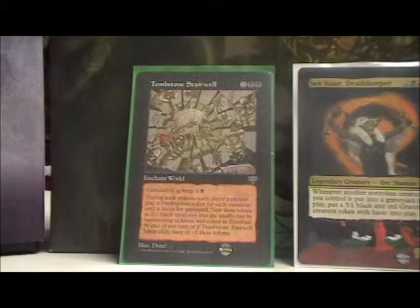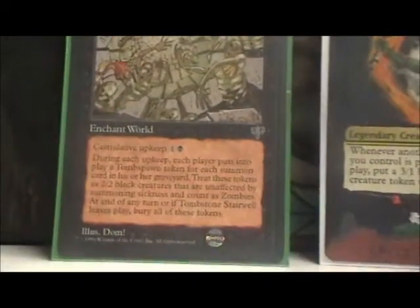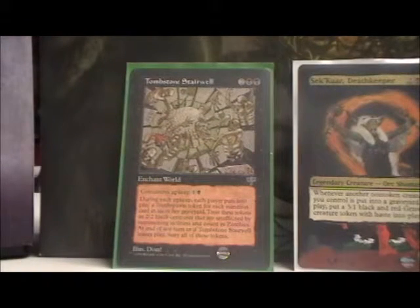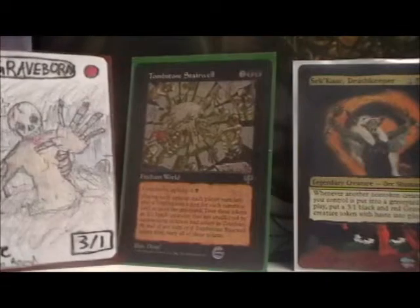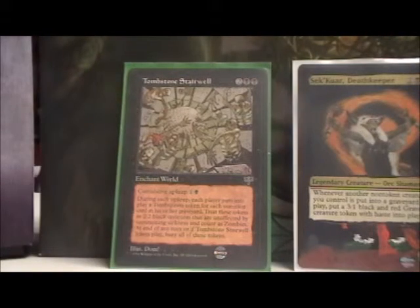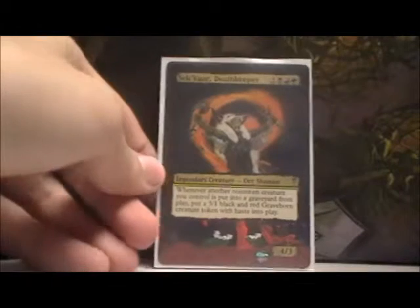And finally, we have Tombstone Stairwell. It has a cumulative upkeep of one and one black, but basically during each player's upkeep, they get a 2/2 haste black zombie token for every creature in their graveyard, and those tokens are sacrificed at the end of turn or when it leaves play. This enchantment just pops out more guys to accompany my Graveborn tokens, making this huge undead army that doesn't care about summoning sickness. That's just great. So that was my Sek'Kuar Deathkeeper EDH deck.